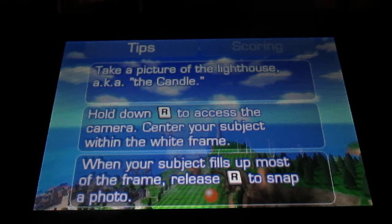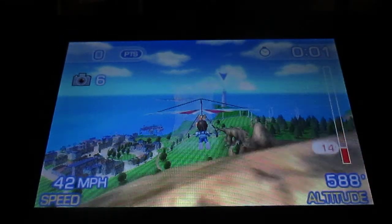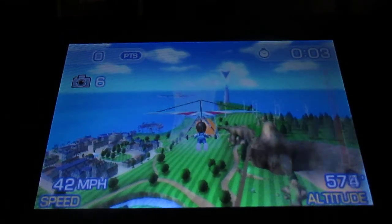90 points for 3 stars. Take a picture of the lighthouse, aka the candle. You use the shoulder buttons — the camera buttons — as one would expect.